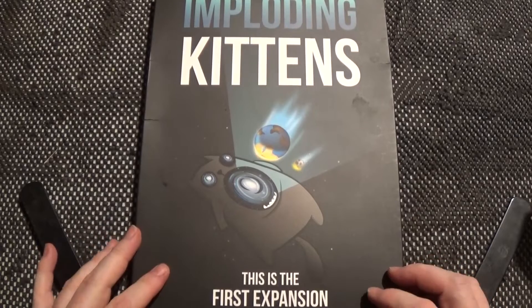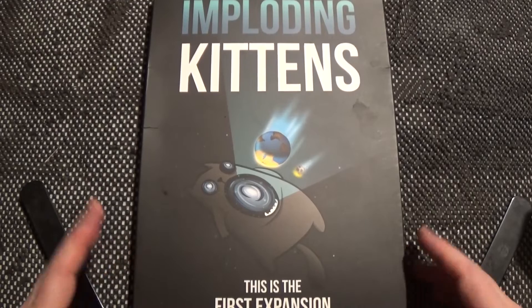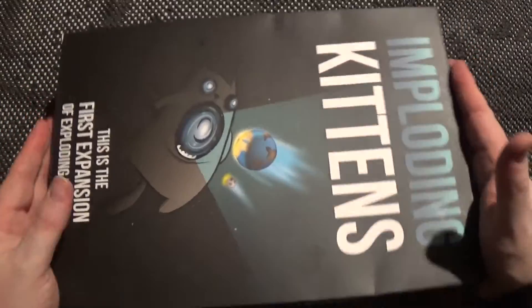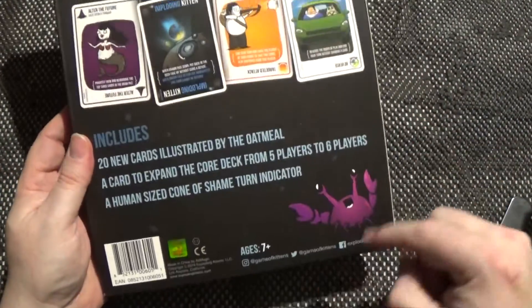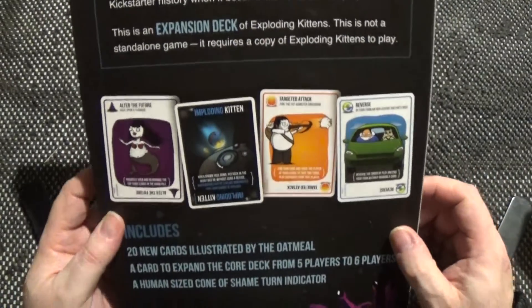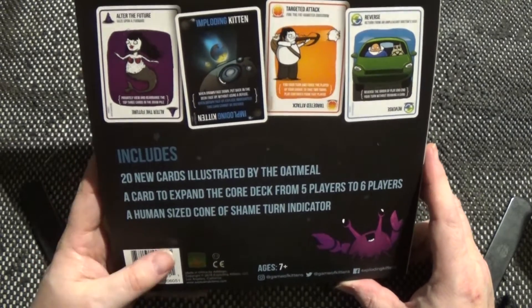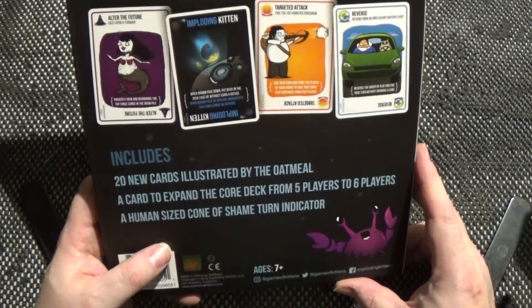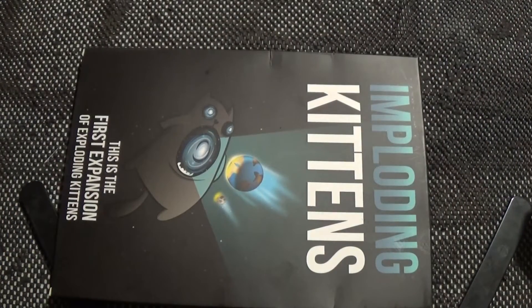So here we are with Imploding Kittens, not Exploding Kittens. I've had to raise the stand to its full height to get all the box in, because as you can see it is fairly big. It's the first expansion of Exploding Kittens. Inside the box we find 20 new cards to expand the core deck from five players to six players, and a human-size cone of shame turn indicator.